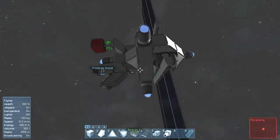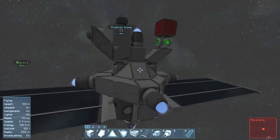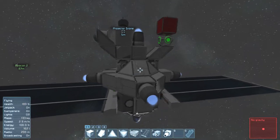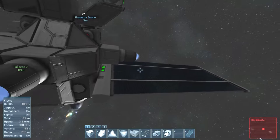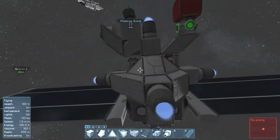So I built this little projector drone. It's thrusters all around. There's a battery and two solar panels connected to it. There's a small reactor which you'll notice is offline — the only thing powering up the projector drone right now is those two solar panels.